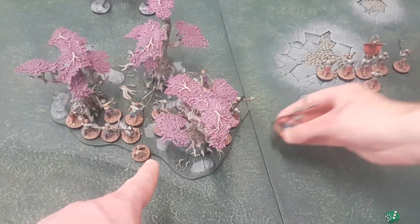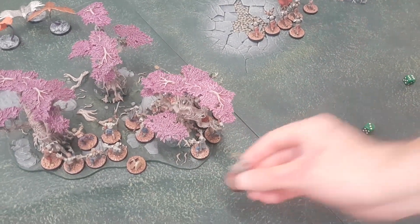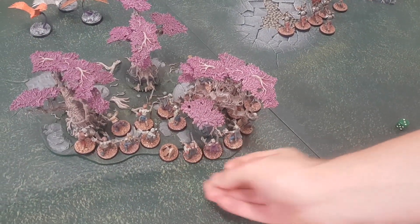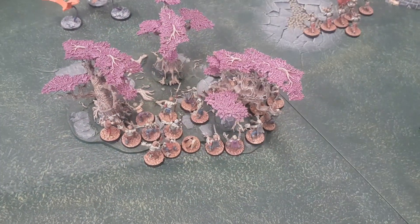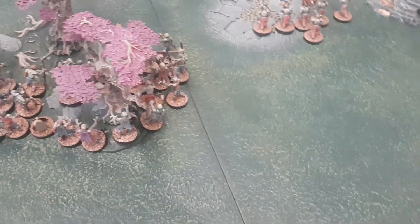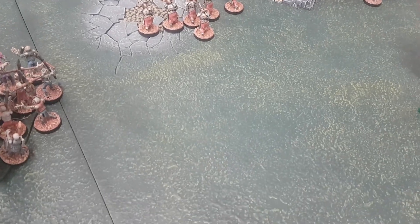Luke picks the order of the hero phase. He's going to summon a horde of ten Zombies here within an inch of that unit for sixty points, leaving sixty summoning points remaining. Then in the hero phase this unit shambles horde into that one. D6 roll: one Zombie comes back. The Grave Guard get D3 back — three. Chalice of Blood heals the Dragon D6: gets three back, putting him to six wounds remaining.